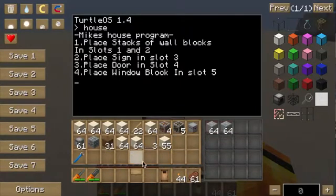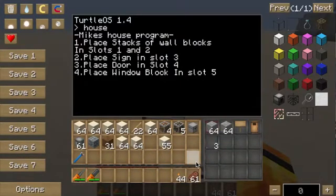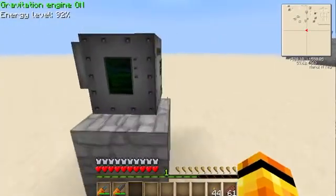You need to place two stacks in the first two slots — two stacks of whatever material you want. Then place a sign, a door, and three glass panels. Press enter and it will start building you a house.